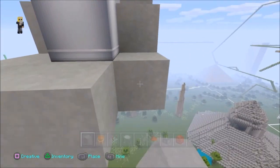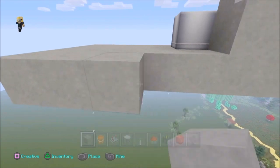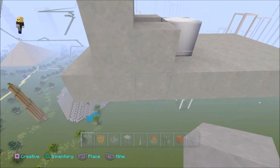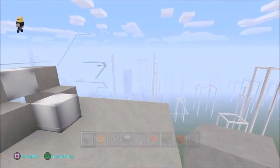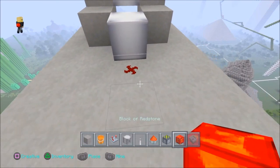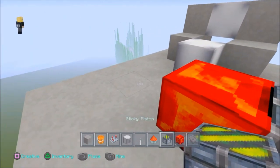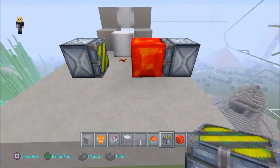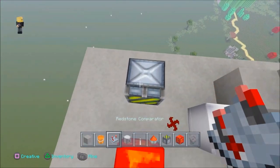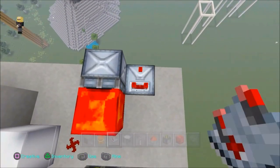Build a little further back behind the dispenser to place the redstone for a timer. Put redstone dust right behind the dispenser and a redstone block next to it, then behind both place sticky pistons facing towards each other. The redstone will go back and forth, lighting up and turning off to drive the timer.